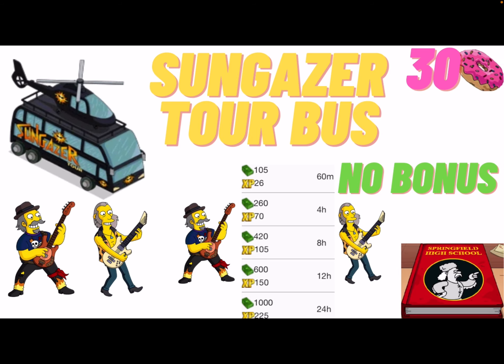The rest of these are prizes in the open mystery box which come with two characters. This one is the Sun Gazer Tour Bus, with Freddie Freeman and Shredder Stevens — both for 30 donuts. They both have missions, so for 60 minutes you'll earn 105 cash. You're getting two characters in one bundle, which is great and means you'll be earning lots of money.